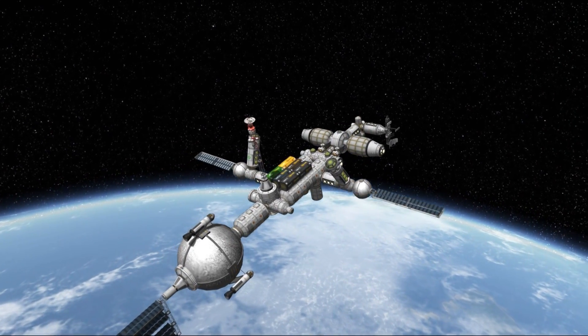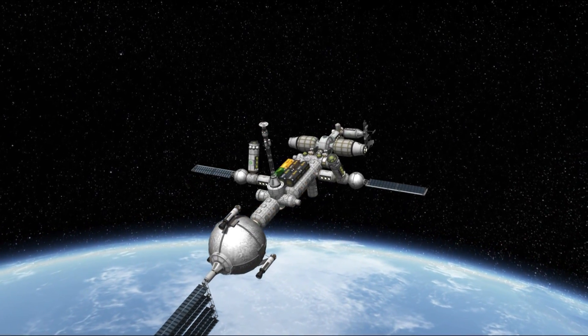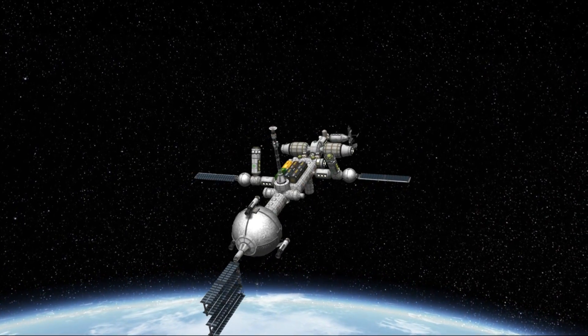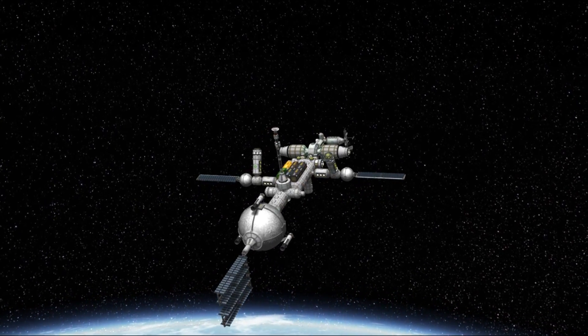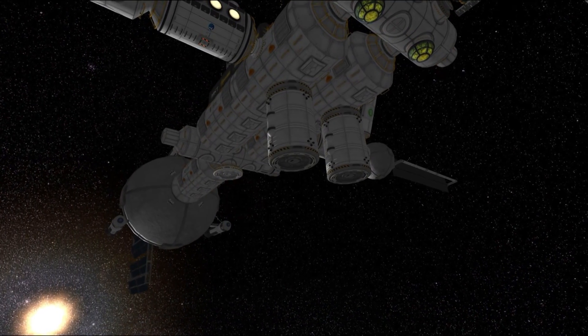Since this is a research station, we have five science laboratories that we will use to process all the data that we will get at DUNA. And since we also have the science relay mod installed, we can beam data from other vessels as well, thus making this station exponentially more useful.